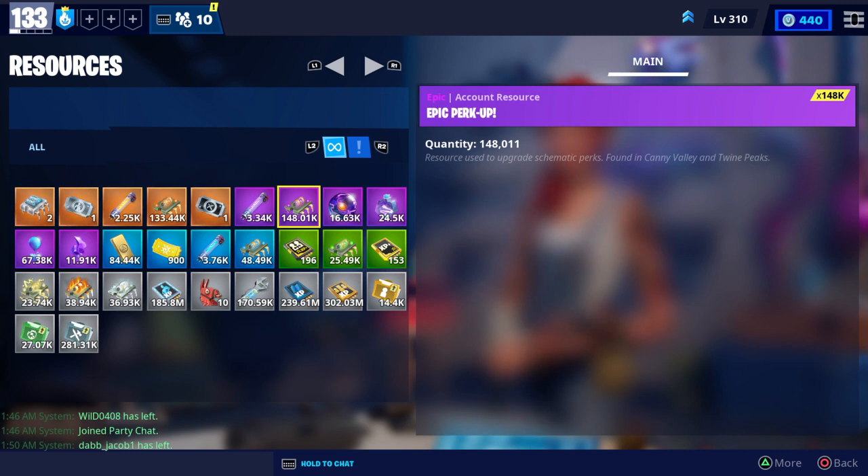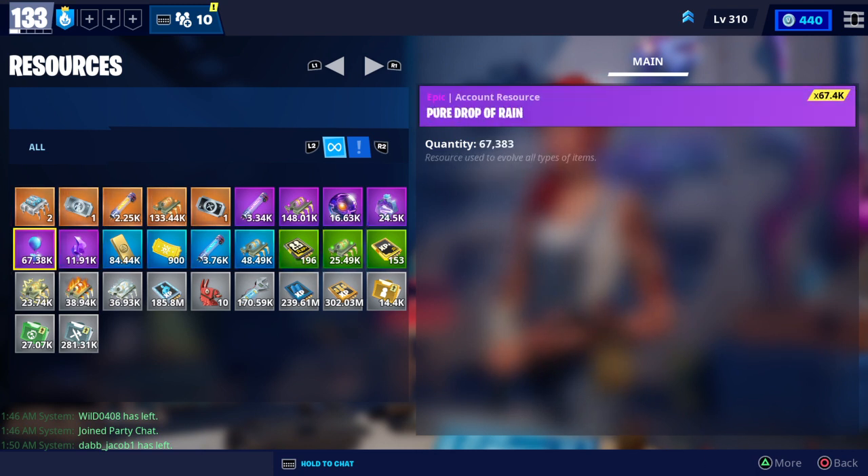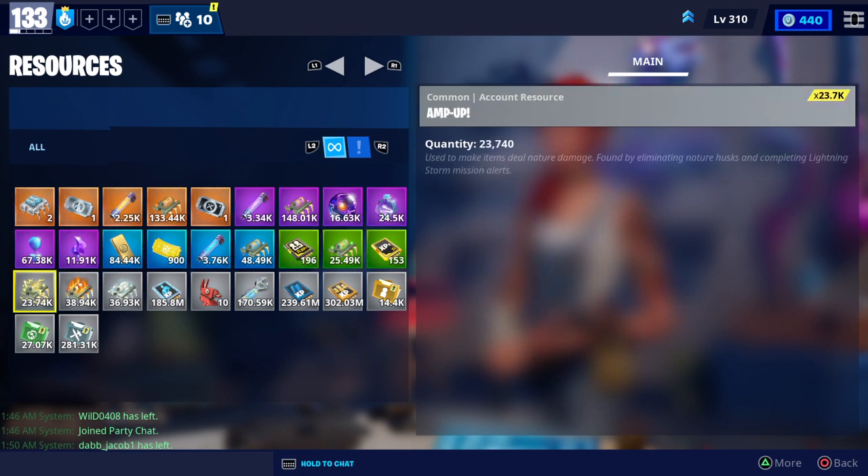148k epic perk up, 16.6k eye of the storm, 24.5k lightning in the bottle, 67.4k pure drops of rain, 11.9k storm shards, 84.4k gold. I don't think any of you have this much — especially this. You guys need to get on my level. I have 48.5k rare perk up, 25.5k uncommon perk up, 23.7k amp up, 38.9k fire up.